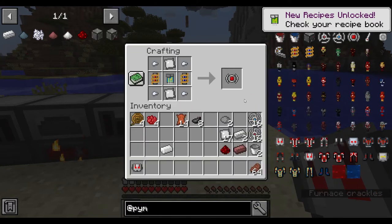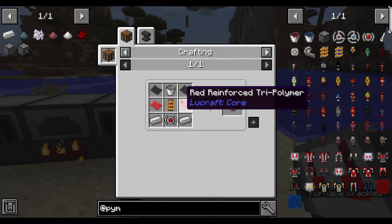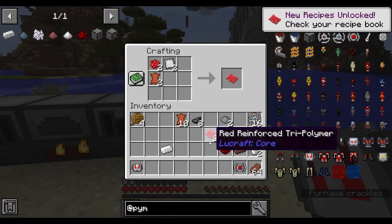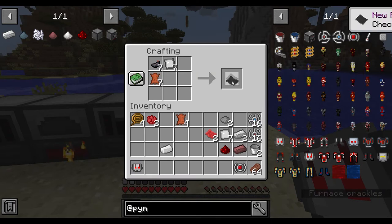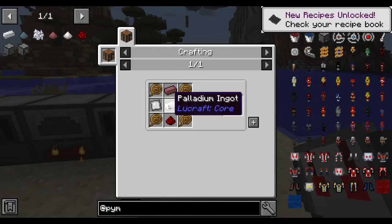Now you can make the regulator. You also need two red reinforced tri-polymer and two black reinforced tri-polymer — you'll know these from pretty much every other suit. Then another shrink size coil and you're good to go with the chest piece.